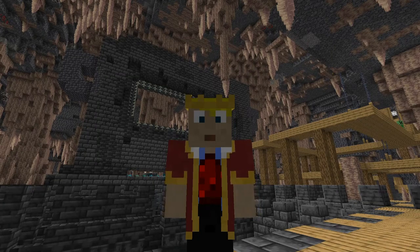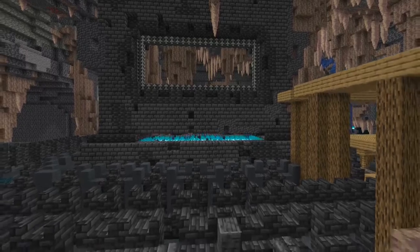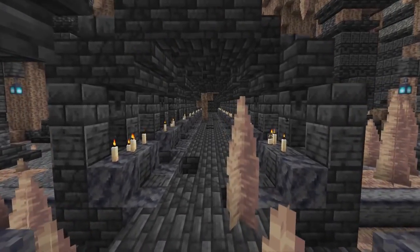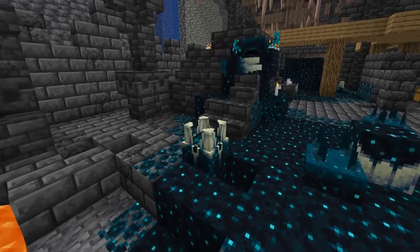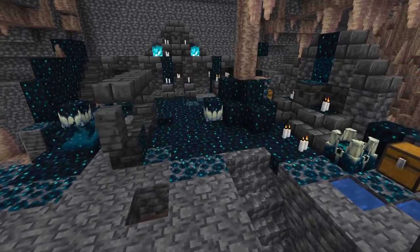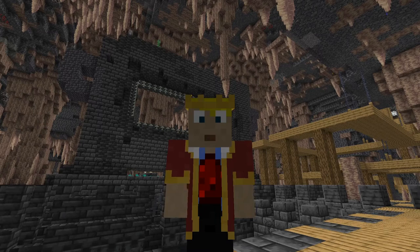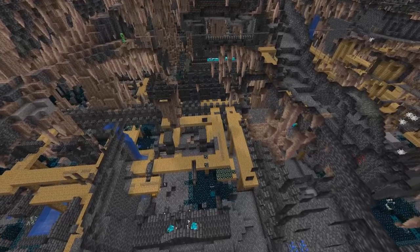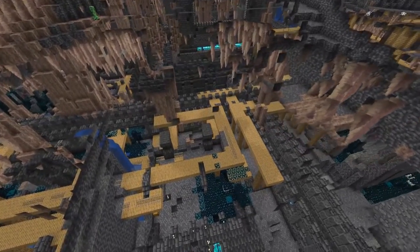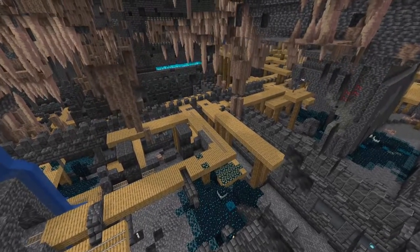Here's a full explanation of the latest Minecraft snapshot — it's the first experimental snapshot for the 1.19 Wild Update that contains all about the deep dark biome, the warden, ancient cities, and so on. Let's start with the deep dark biome. You can find it deep underground in the deep slate area, and in creative mode you can also find it with the locate biome command.